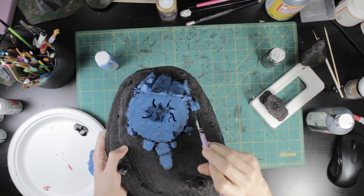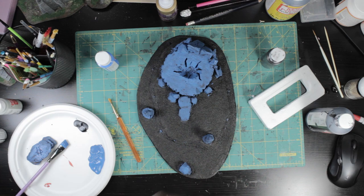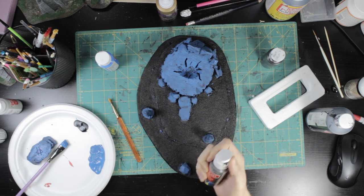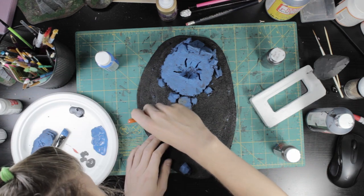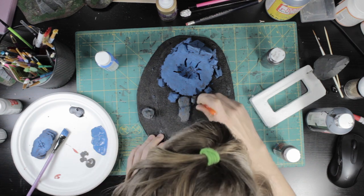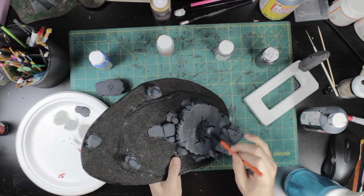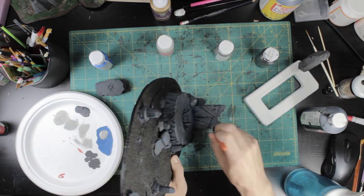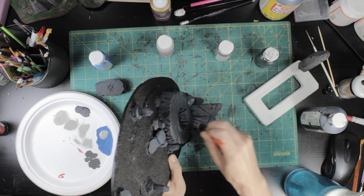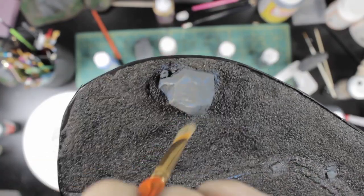I've seen other crafters do a blue-gray base coat and wanted to try a more intense version, thinking it would look good with what I planned to do with the glowing runes. I applied blue mixed with a touch of black to all the stone. Once it dried, I saw that it didn't darken as much as I expected, and it made me very nervous. I did a super heavy overbrush of dark gray over the Muppet Blue, probably heavier than I meant to. I was trying to hide the bright blue poking out of the deepest recesses.